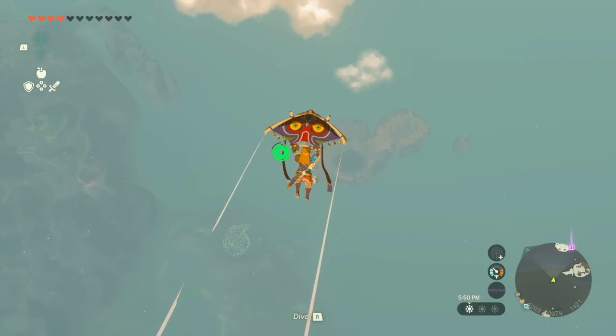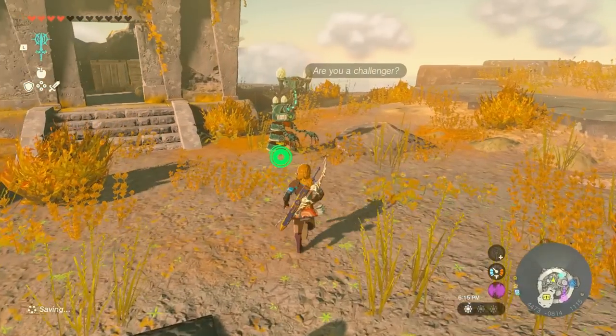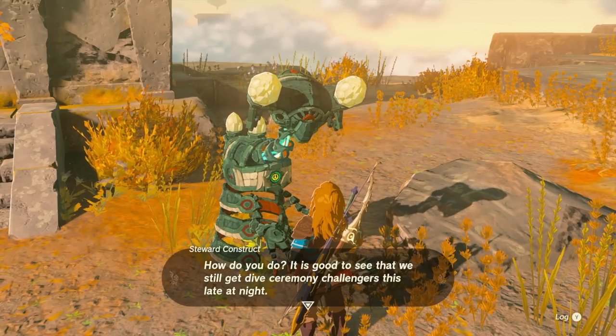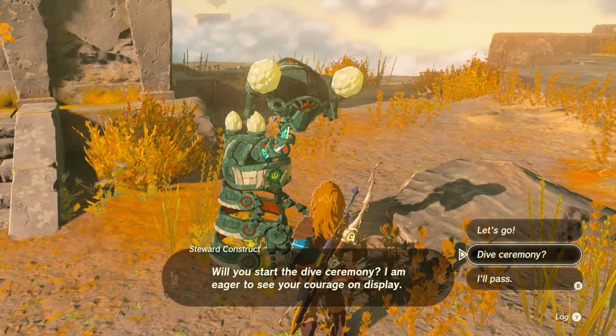You should see a little pond over there on the sky island. Once you arrive here, immediately go and talk to the construct. When you talk to the construct, it'll talk to you about a skydiving challenge practice session. Go ahead and start that.